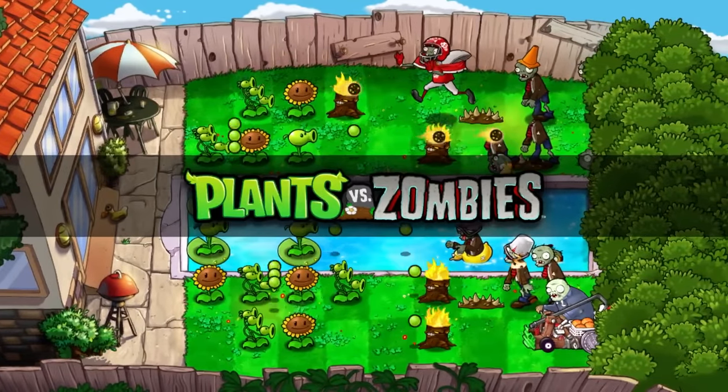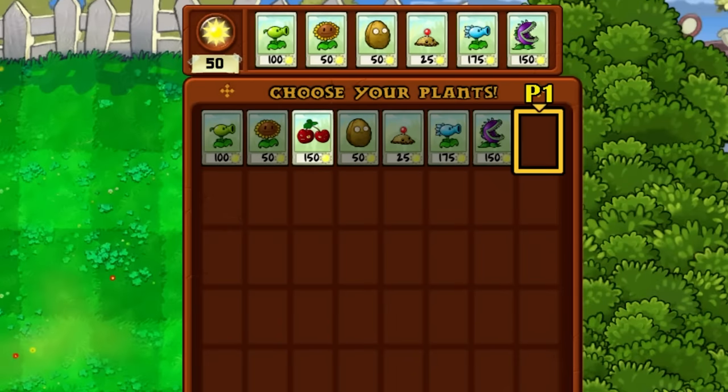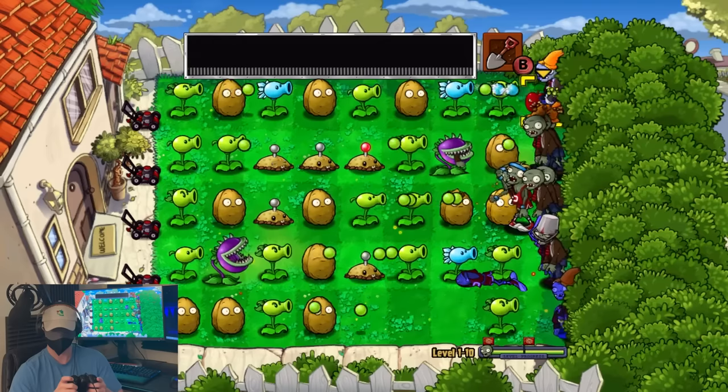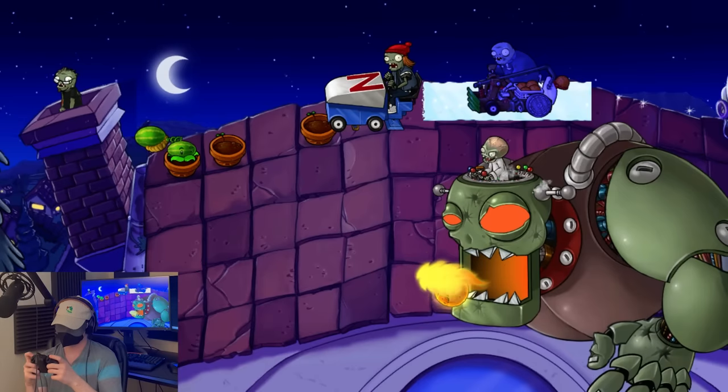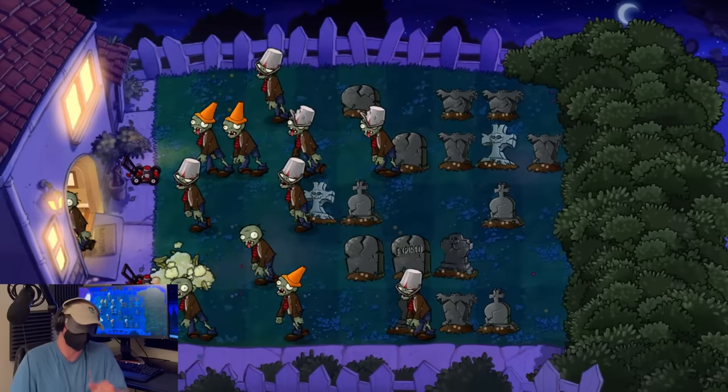Plants vs. Zombies is a game about strategy. It's about analyzing a situation, devising a plan to tackle it, and acting accordingly. But what would happen if you couldn't do that first step? Would the game still be playable, or would you be doomed to lose over and over again, hoping to just get lucky while swinging in the dark?